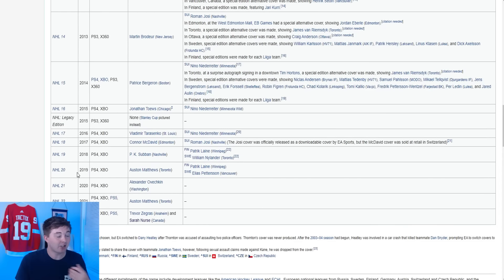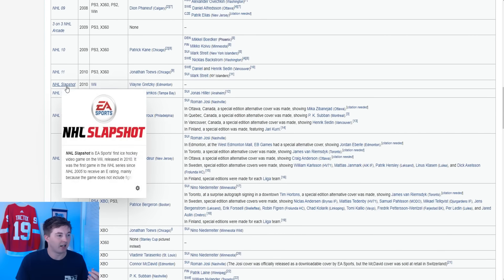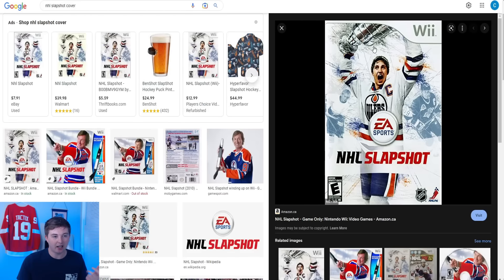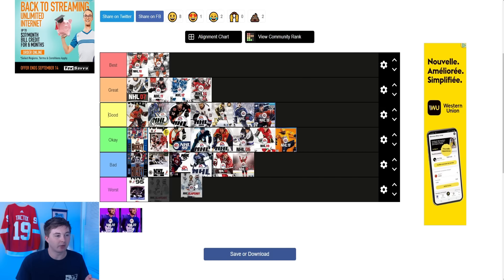NHL Slapshot — never owned this game. I was always looking forward to playing NHL on the Wii but I think I sold my Wii before NHL Slapshot came out. Here you guys can look at the NHL Slapshot cover. Very similar design to the 10 to 14 covers — that's because it came out the same year as NHL 11, so that makes a lot of sense. Gretzky there lifting the cup, his mouth's quite wide and looks a little off, but I do like the pic of him as a kid on the left and him with the Kings on the right. I like this style a lot but I do think it's kind of one of the worst ones of that style. I don't think it's quite in the great category — I'll say it's just a good cover.